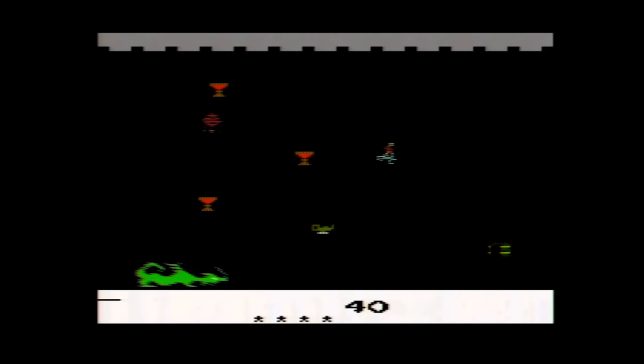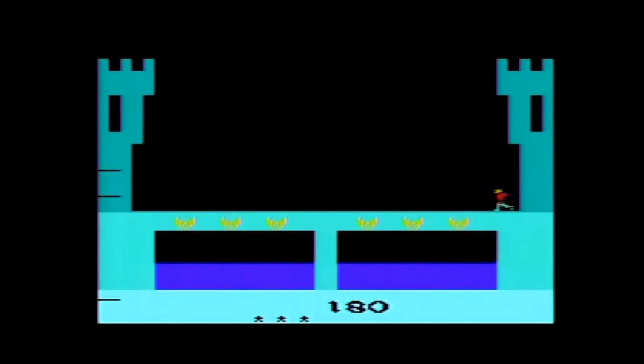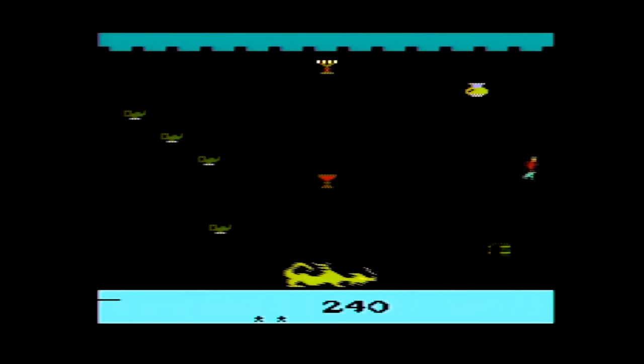The fireballs will continuously come after you. Once you enter the castle, you move the joystick to collect the various treasures while avoiding the dragon's fireballs. You can hide in the entrance at the lower right to protect yourself, but you cannot leave the room until you collect all the treasures and reach the exit at the top left portion of the screen.